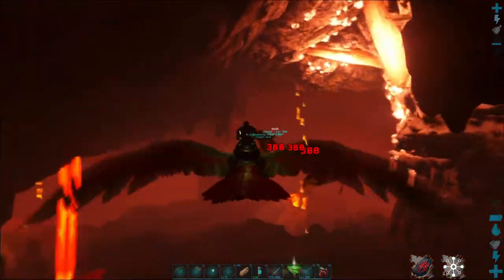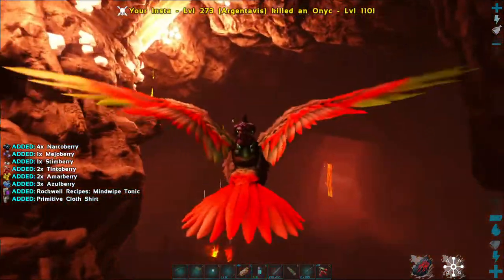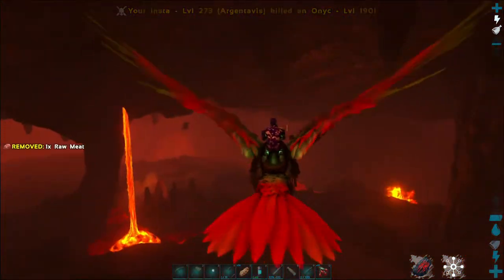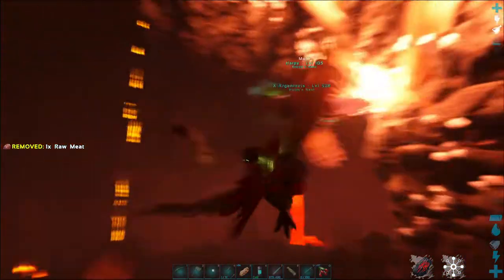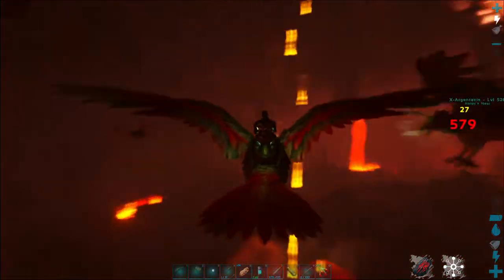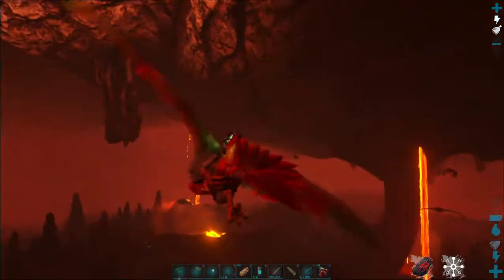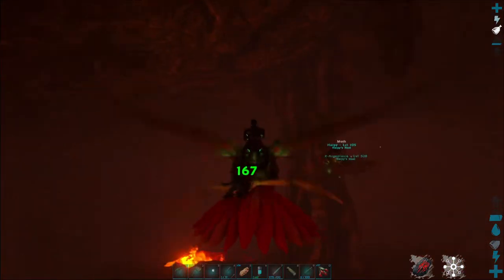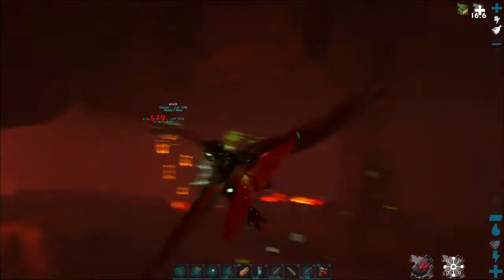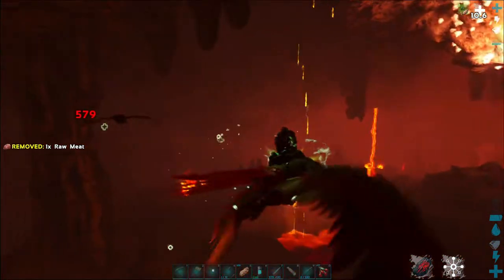Partner's still fighting a couple bats — let me go back and help her out and finish these guys off. Seems like most of those were level 190. It's just a bunch of them all the way around here — there's more coming. They are not happy about us being in their bat cave. You can see the artifact right under us — there's another artifact, and that's the Artifact of the Pack, by the way. We've got to clear out all the bats first.